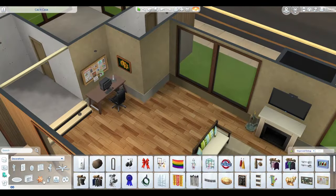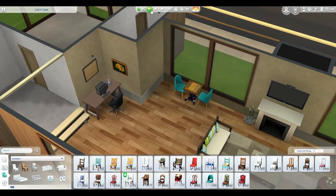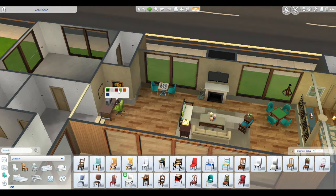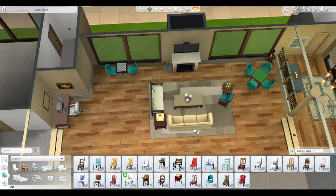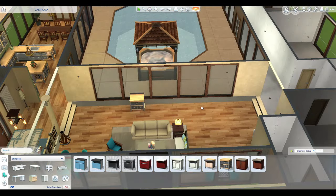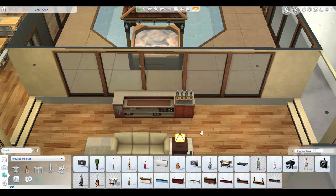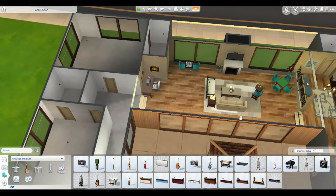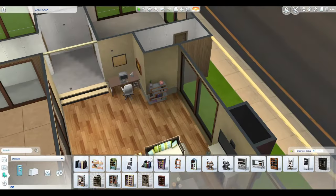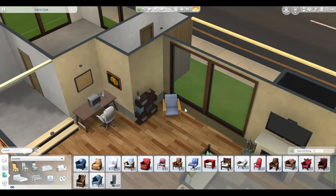There is space over here by the computer area where you could add things — if you have other packs like the foosball table, there's room there. If you don't have other packs it's a nice dancing space. I debated about a bar but I just didn't like the way it looked in the living room — there is a bar in the build, it's just not in the living room.